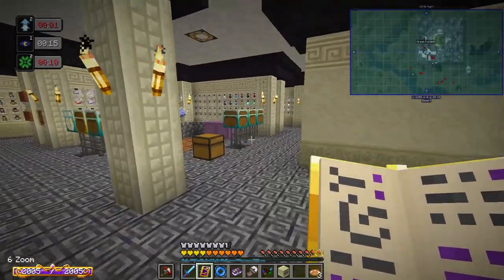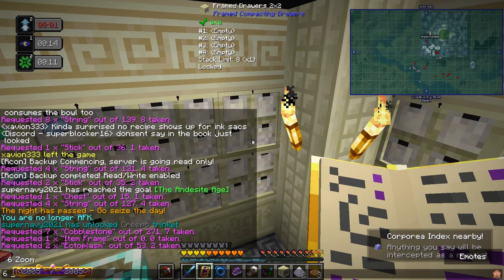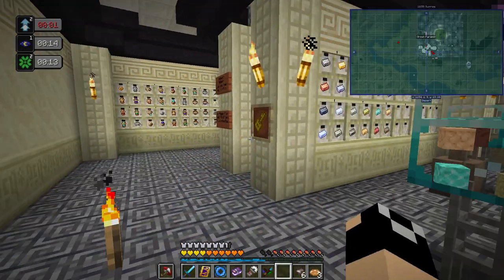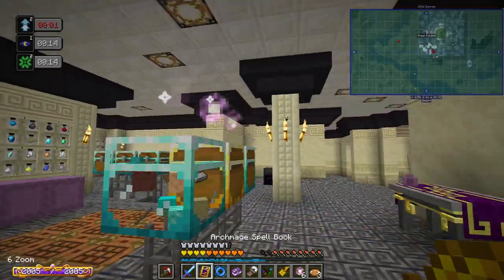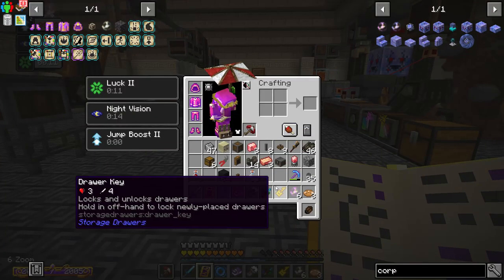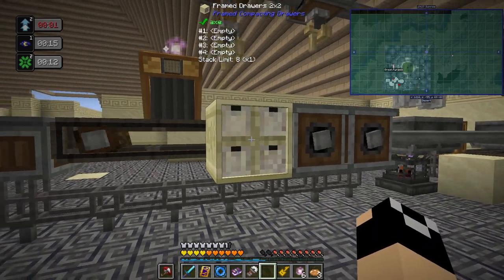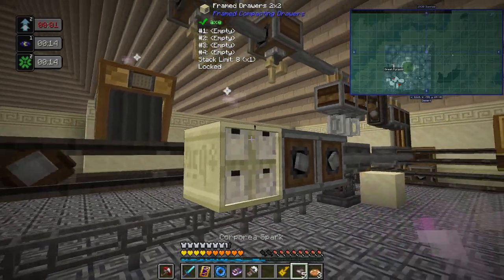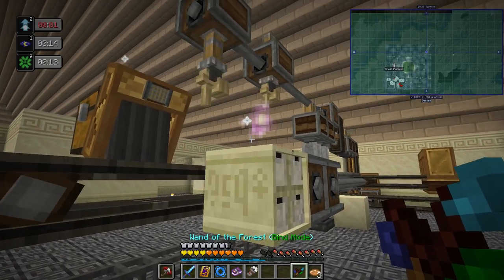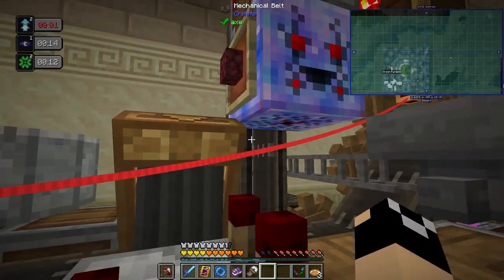I'll craft some more Corporea sparks. I'm locking that recipe in since I know I'll be making more. I'm grabbing my key and setting up our very first drawer over here, not connected to the main system yet. We'll put a Corporea spark on the drawer — it connects over. Now, the netherrack slotted into the item frame — based on the rotation, it changes the amount of items requested through the Corporea funnel when it receives redstone.